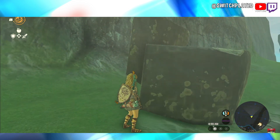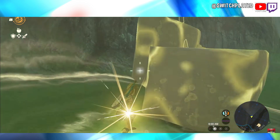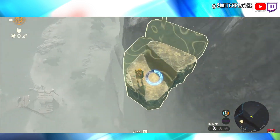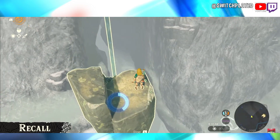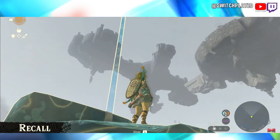Let's use one of Link's new abilities. If you do this on the rock that just fell — why does he look like a barbarian? — look, it started rising. This power is known as Recall, which rewinds an object's movement. Since I just used Recall on the fallen rock, I can now rise into the sky.